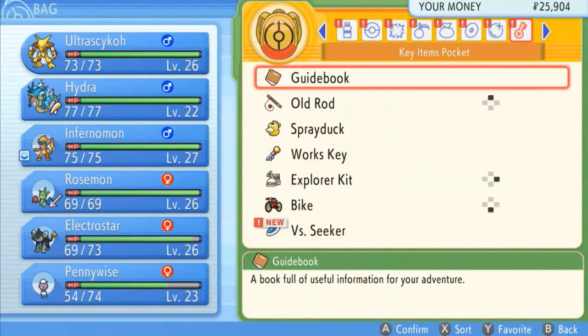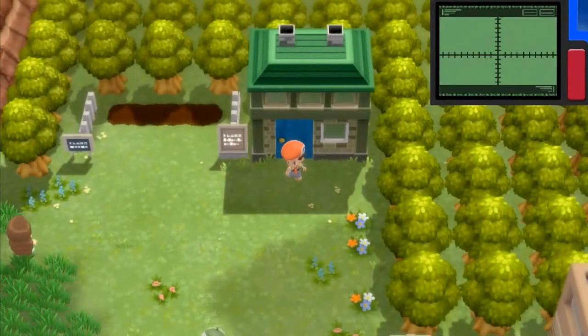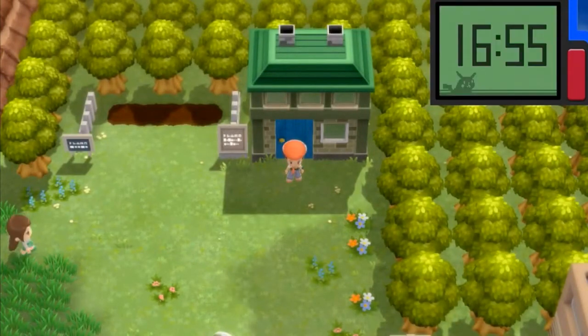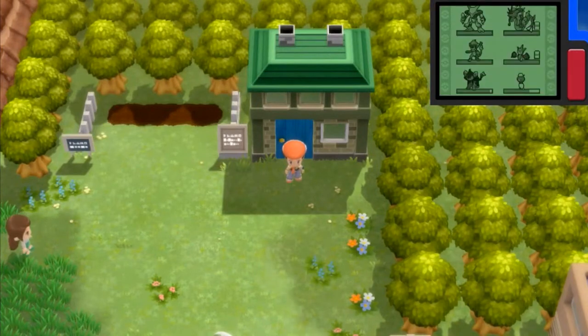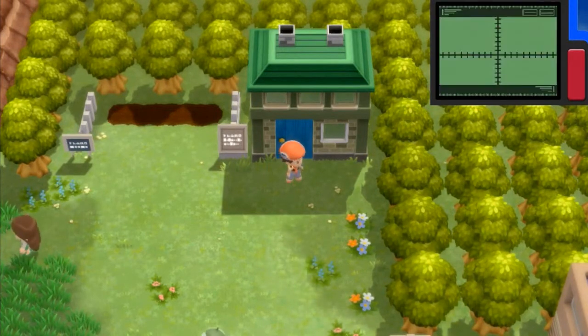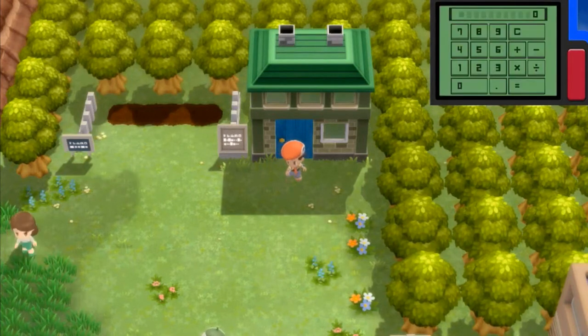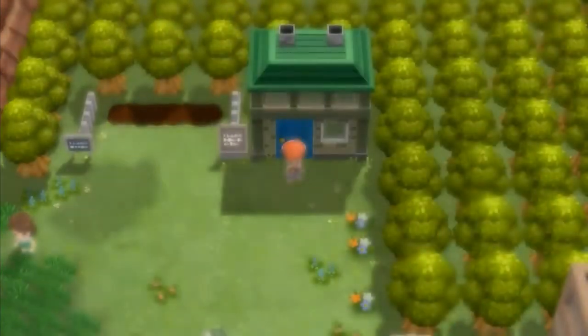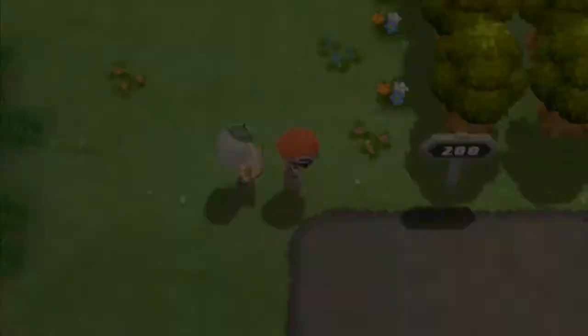Let's go look for the Town Map — where is it? I don't think I have a Town Map here. It seems I have to go back to whatever town to get it. Let's go ahead and battle another trainer while we're here.